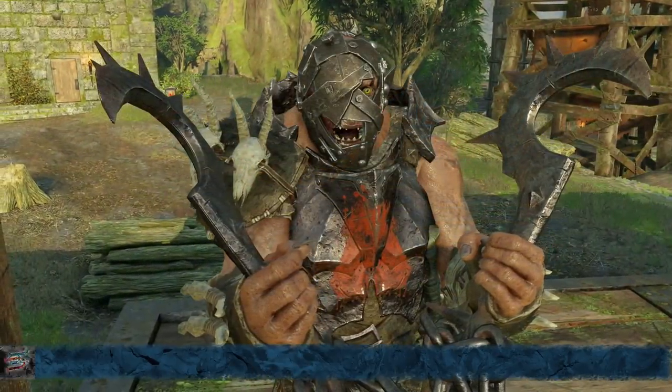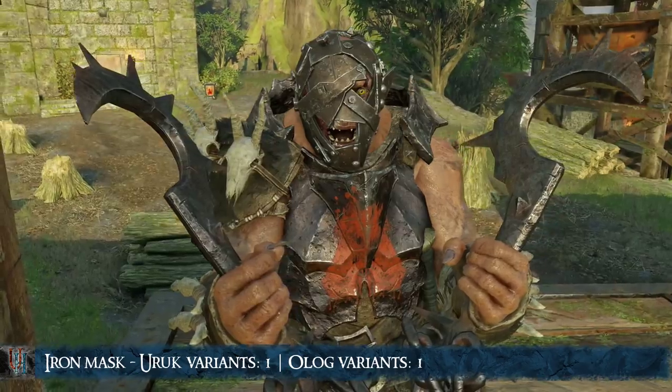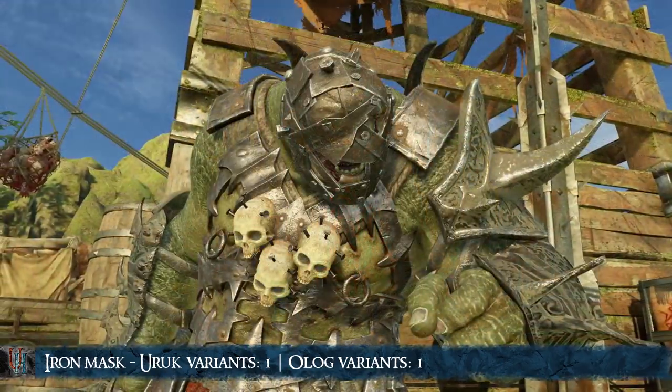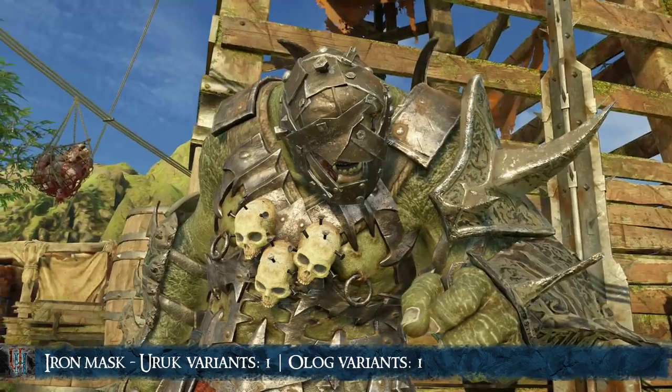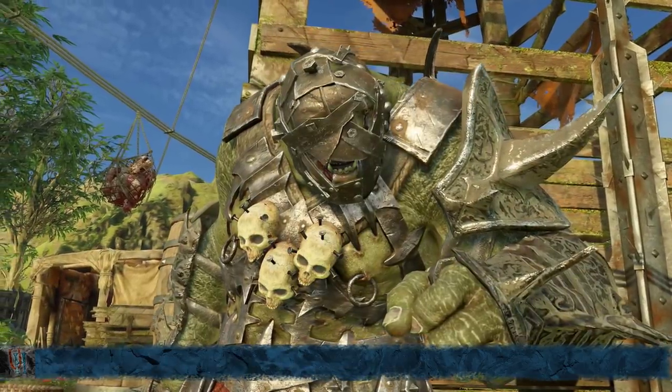Next, there is the Item Mask, which is probably the most common scar. There is only 1 variant for both Uruks and Ologs, and the requirements are the same as the Face Cuts or the Exposed Brain, but it can also result from the stacking of 2 scars.